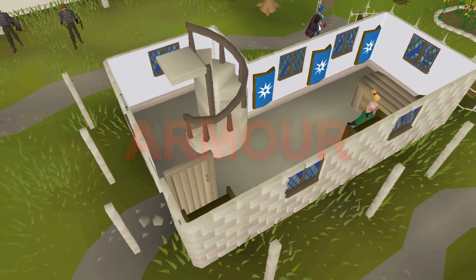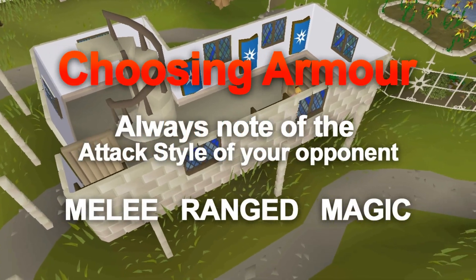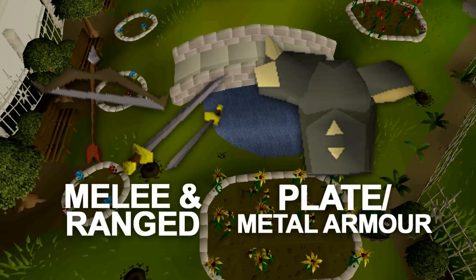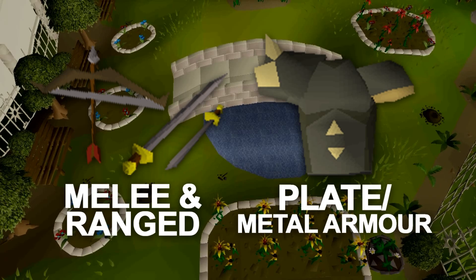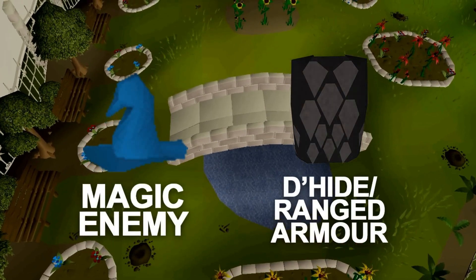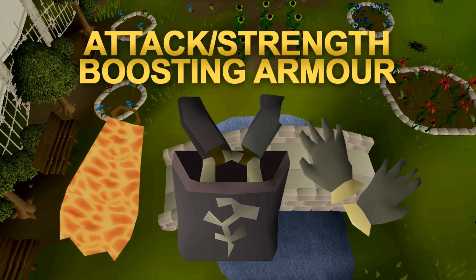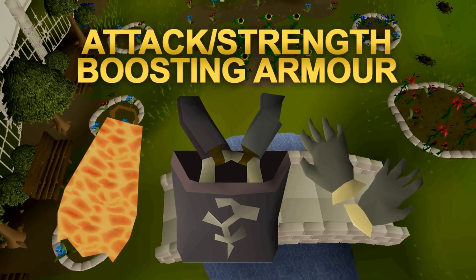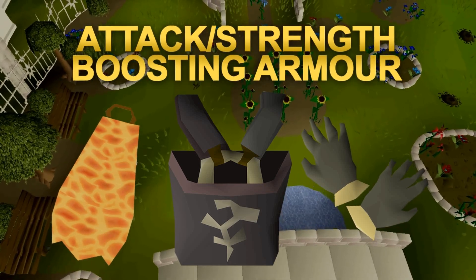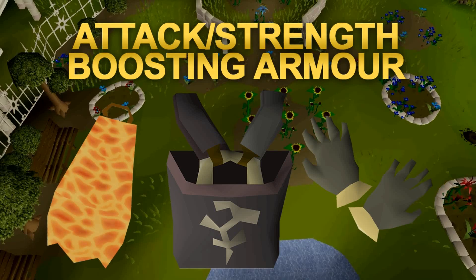When choosing your armor, you always need to take note of the attack style of your opponent. Against monsters or players that use melee or ranged, metal armor and shields give you the highest defense bonus. Against magic, dragonhide and other ranged gear provides the highest magic defense. When training, you should focus on items that boost your attack bonus and strength bonus, as your armor really does contribute to your overall damage and XP rates.